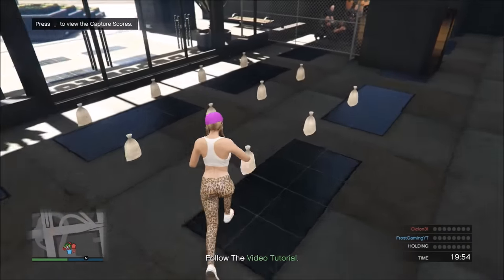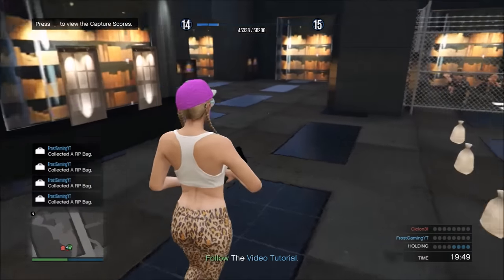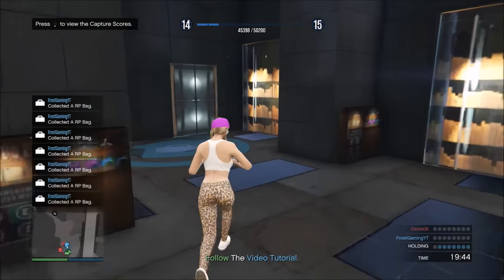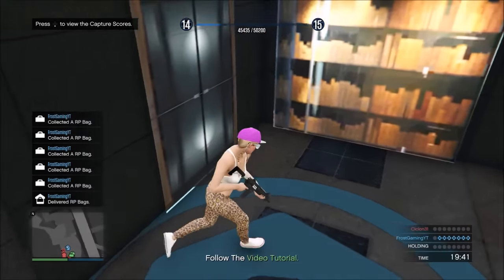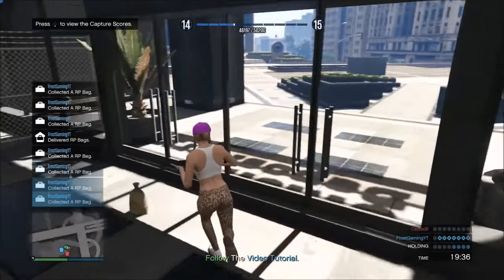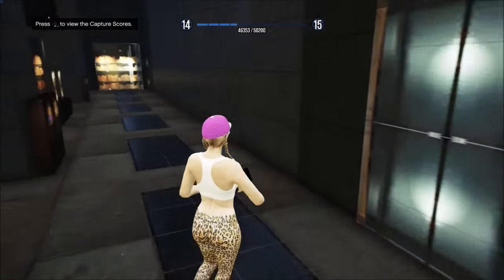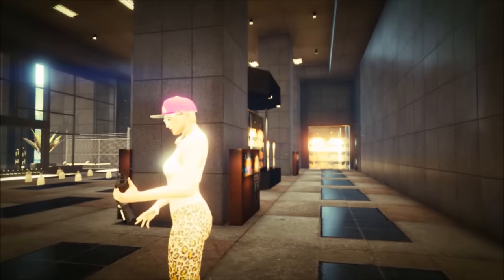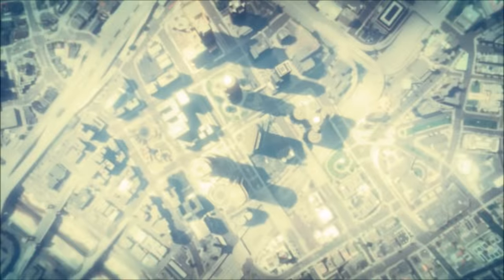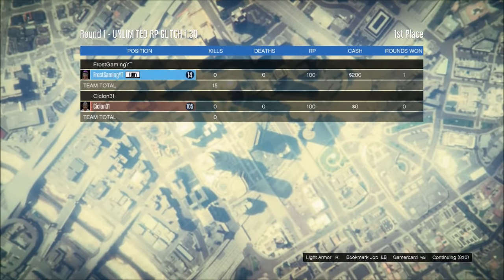We're going to collect seven RP bags — four, five, six, seven. You get a bit of RP for each collected one. Then you take them to your home and you get 700 RP. Then you collect the remaining eight and take them back to your home, and you get another 800 RP. As you can see, you get a lot of RP, and it is a very, very quick method of getting RP.